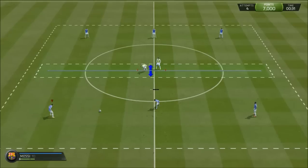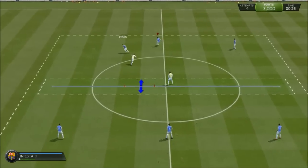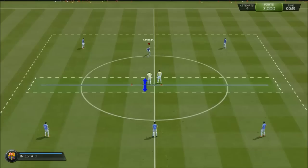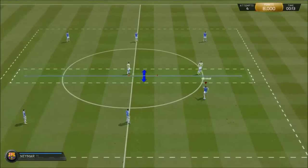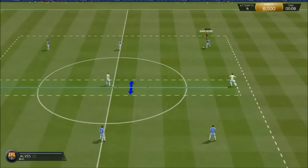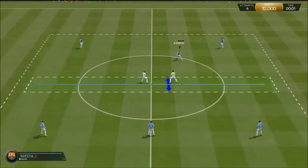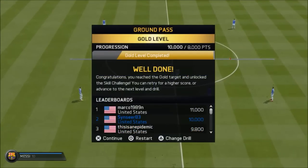Pass it to the left, pass it to the right — back and forth. Sometimes your passes might go a little wild, but don't worry about that. Keep in mind that if a defender intercepts it you will lose points. Just keep passing it back and forth and you should be fine. As you can see, I've already hit the gold level — once you hit it, you're good.